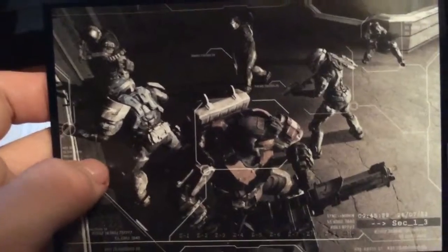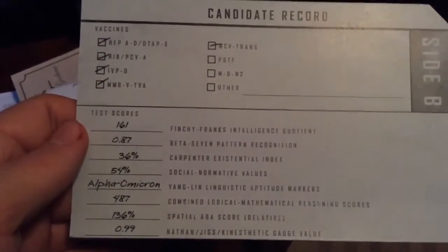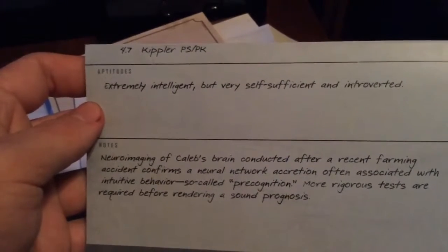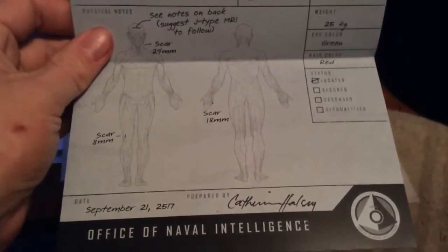We have a candidate record here — Alpha Omicron, vaccines side B. We have notes: 'extremely intelligent but self-sufficient and introverted.' Brain scan conducted after recent farming accident. And then we have side A candidate record. I don't remember who Caleb is. This is from Halsey again.